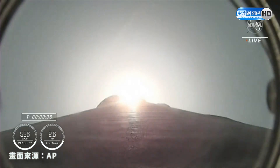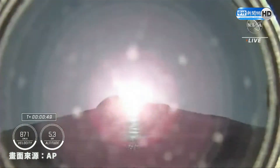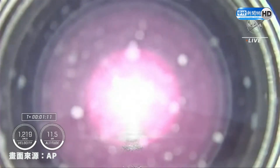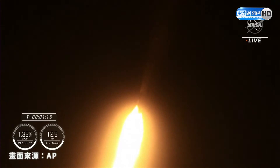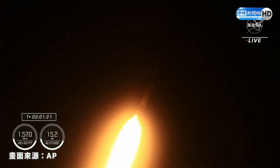We are T-plus 35 seconds into the fourth crewed rotational crew mission on board Dragon and the Falcon 9. The nine Merlin 1D engines on the first stage are beginning to throttle down in preparation for Max-Q — this is where the vehicle will experience the highest amount of aerodynamic pressures, so we throttle down the engines in preparation for that event. Vehicle is supersonic — we've passed the speed of sound. Max-Q. And there's our callout for Max-Q. Stage one throttle up — right after Max-Q, we will begin to throttle those engines up again.